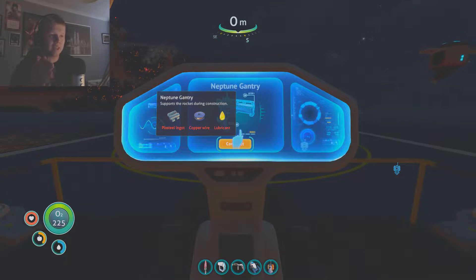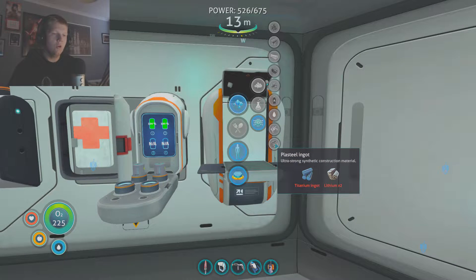So we have the gantry next. We need a plasteel ingot, copper wire, and lubricant. We'll be right back. Already this is starting to get a bit more interesting in terms of where we need to go to get our resources.